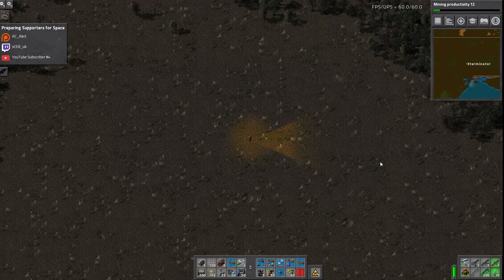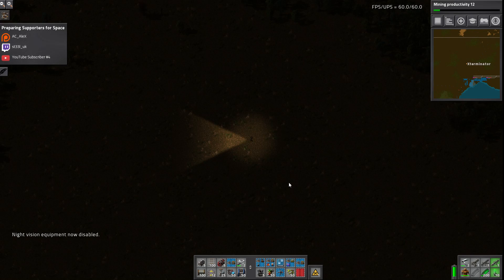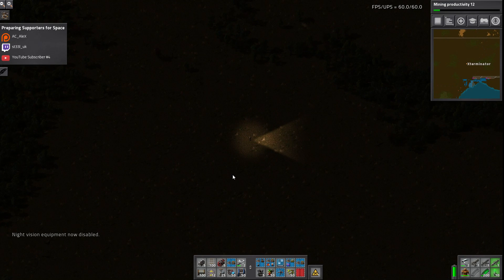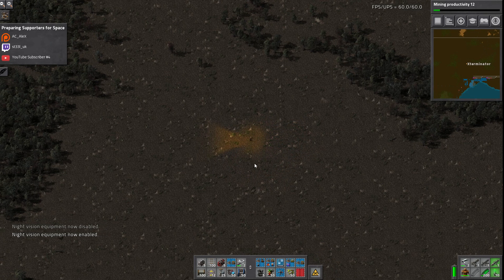So I have night vision here. We'll start with that since it is nighttime. You can see a huge difference — it's now disabled. This is what it looks like when you have no night vision, and this is what it looks like with night vision on. So that's an easy toggle on and off.